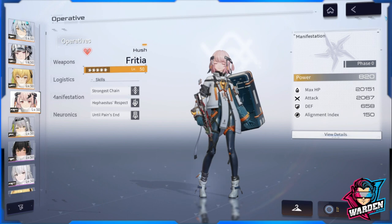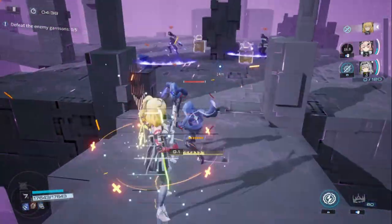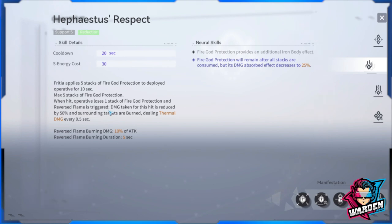Starting off with Freesha Hush — she uses a rifle but her support skill applies five stacks of fire god protection to the deployed operative (your main operative). When hit, the operative loses one stack and reverse flame is triggered: damage taken is reduced by 50% and surrounding targets are burned, dealing thermal damage for 0.5 seconds. If you upgrade her neural skill, fire god protection remains after all stacks are consumed but damage absorbed decreases to 25%.